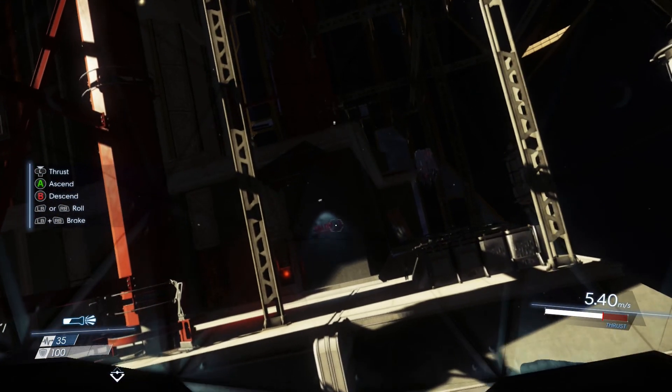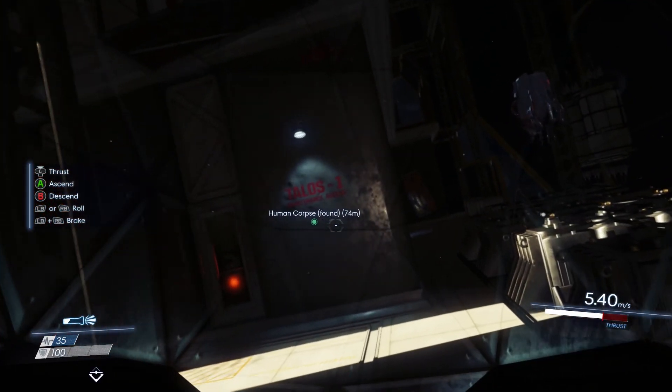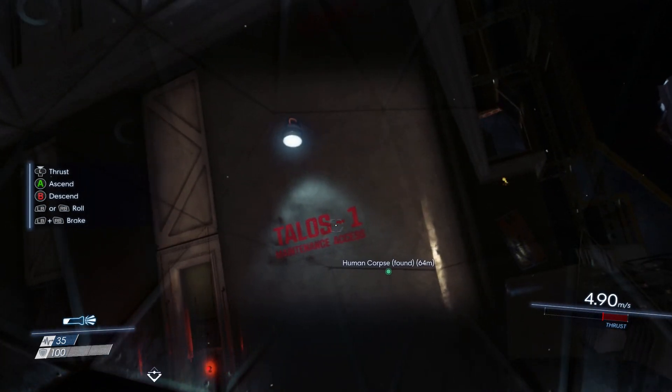What we're looking for next is a little sign that says 'Talos 1 Maintenance Access' — it's in red. You can almost see it now. There we go.